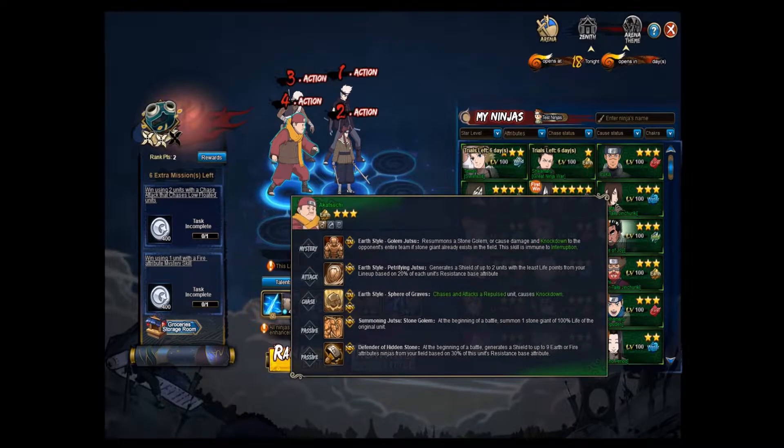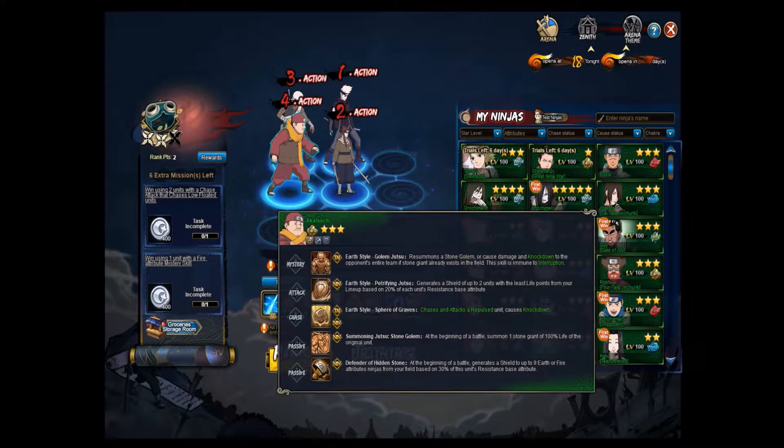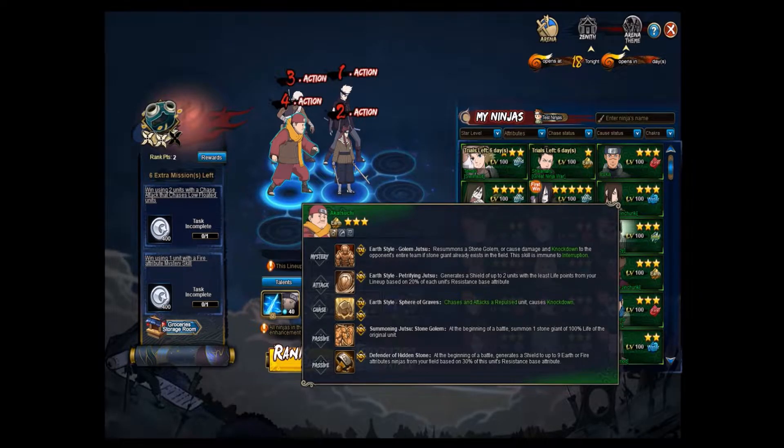For the final ninja you may be wondering — Akatsushi, why? Well I wanted Aminori Ringo in the front row because I wanted her Precision 2 so she can get her mystery off fast. And she is very squishy — she'll go down very fast if you don't have something to protect her. That's where Akatsushi's golem comes into play. He'll put that golem in front of her and it will protect her. That's why I'm using Akatsushi.